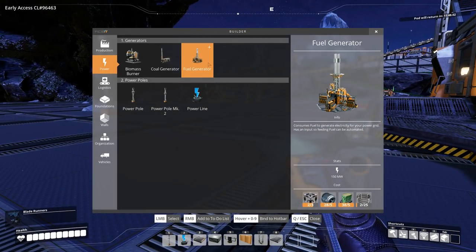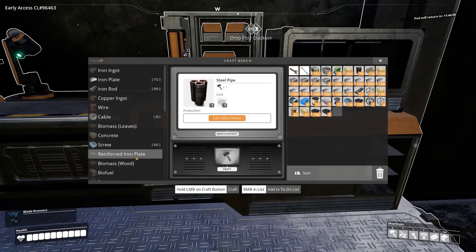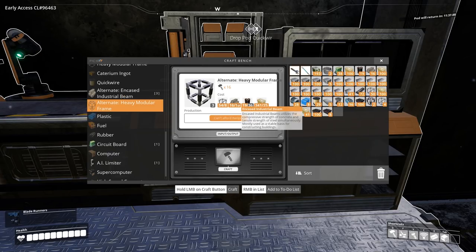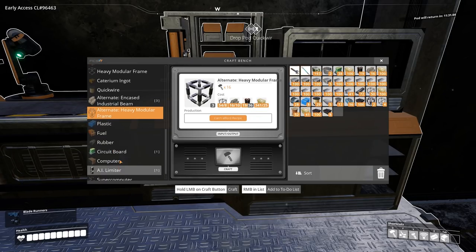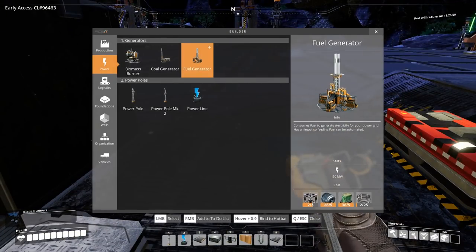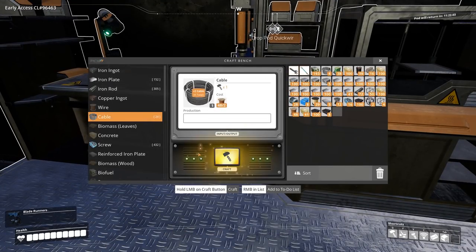Let's get started with a fuel generator. We need one more batch of heavy modular frames — if that's enough. We need steel pipes still for that. I've got enough encased industrial beams, just need more steel pipes. I'll skip forwards to actually do that. In the meantime, can we actually do anything else I want? I just need cable, really. Let's just craft all that up. There's plenty of steel and plenty of copper wire around.